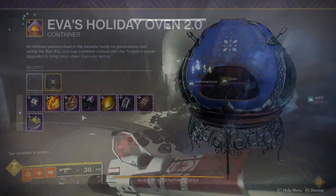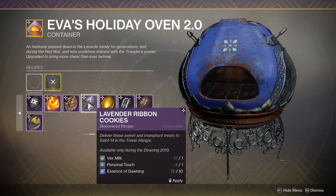Moving on, we have the Lavender Ribbon Cookies — these are made with Vex Milk and Personal Touch, and they're delivered to Saint-14 in the Tower Hangar. Importantly, he's not in the Tower Hangar yet. Likely he will be going there either next week or potentially the week after, because this week we've just saved him from the timeline.